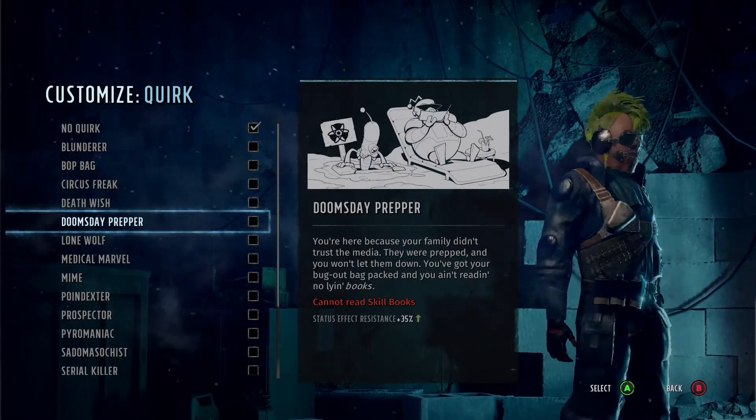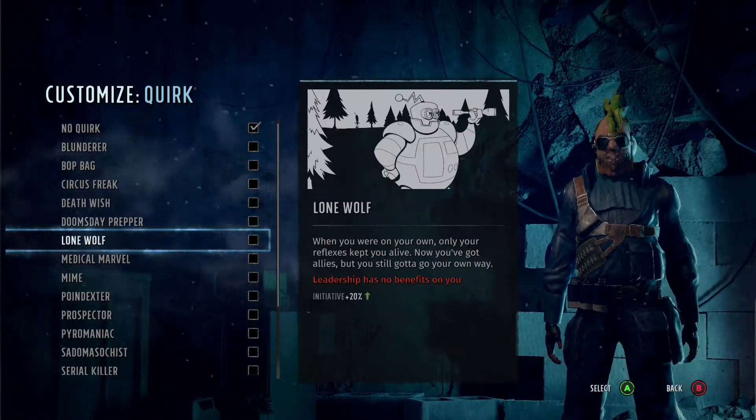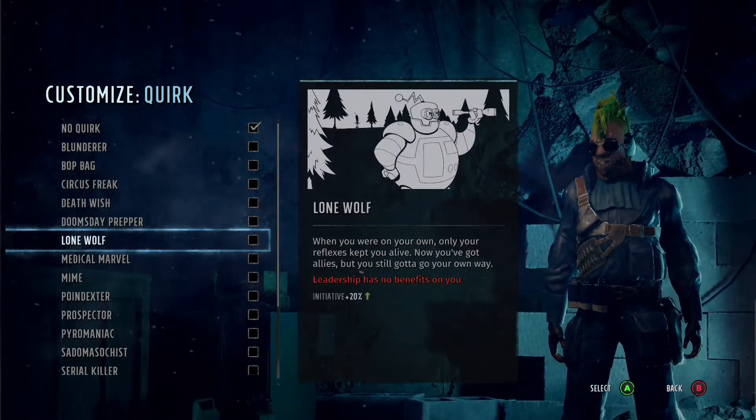Doomsday Prepper — this could be a good one to be fair. The only problem with it is you can't use skill books, and there are skill books for every stat in this game.